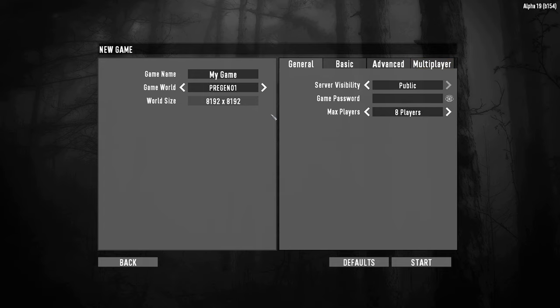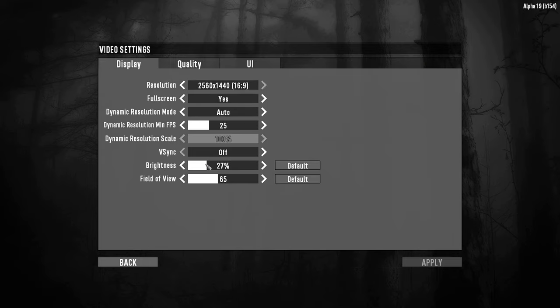The rest of the settings are all the same. Game options are essentially the same, with some changes to brightness — there's no longer a gamma setting, so brightness is the way to do it, and it looks a lot more vibrant. You also have the dynamic resolution mode: off, auto, or scale. On auto, if FPS drops below 25, it decreases the resolution to maintain some performance.